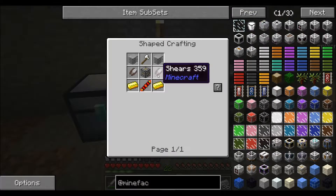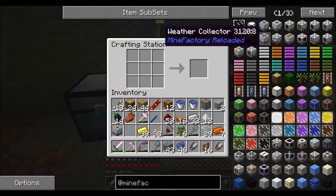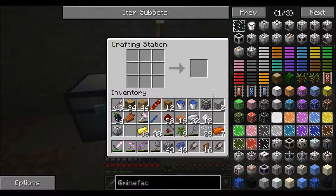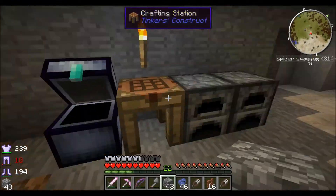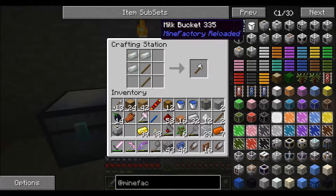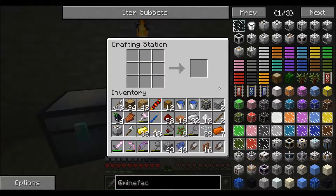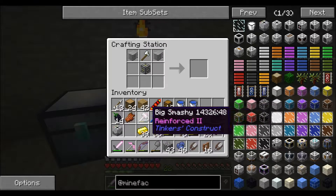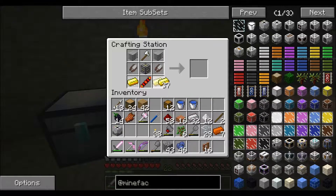While we're here, let's make the harvester as well. I need shears and an invar axe, so I'll make invar — I have three ingots here and I'll need to make some sticks. The harvester recipe uses: a machine frame, plastic sheets, invar axe, shears, reception coil, and gold. There we go — that's our two main parts of the tree farm: the planter and the harvester.